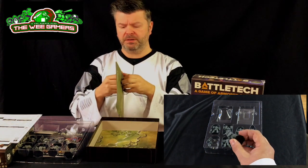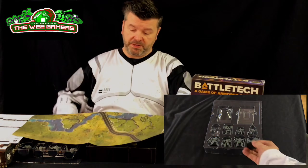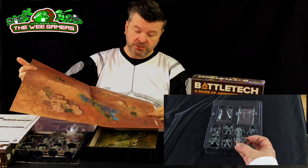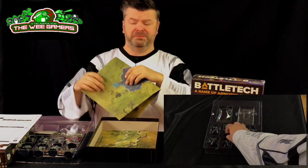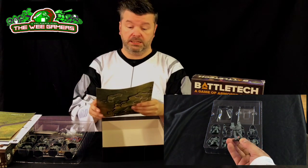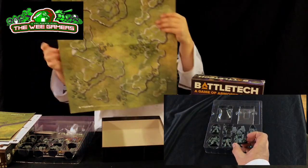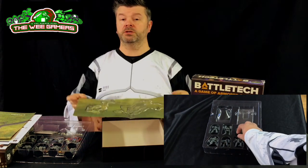Two big papery maps — and they are double-sided. Big papery map one: grass, motorway, hills, desert, lake, mountains, valleys. That's as big as you need. And this one — green, lots of mountains in that one, and desert with lots of mountains. Mountains cover — cool.